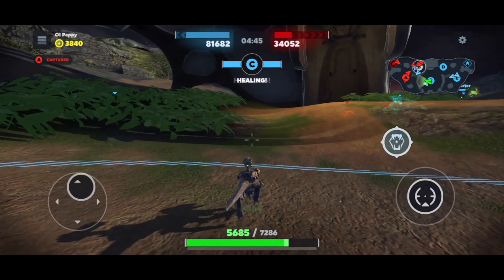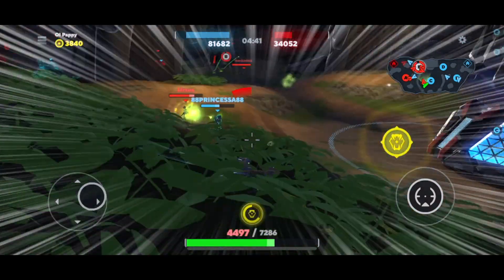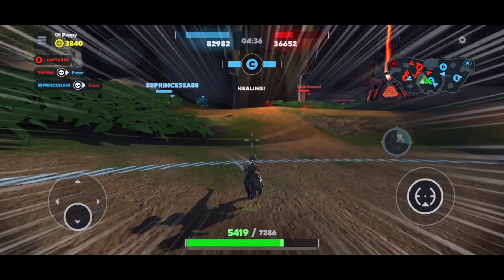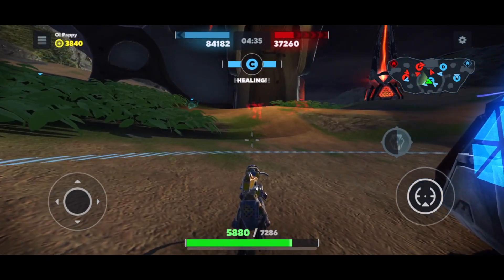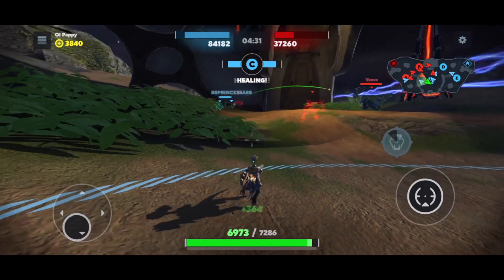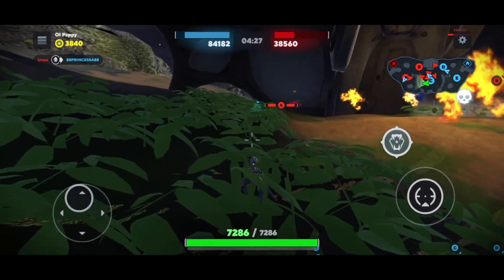Look at this — a guy just capped my beacon on the far left-hand side. I'm using the map to orient myself, hiding in the bushes, chomping a couple guys, going to get some more health and get healed up. Now they've got two beacons — it looks like they're all spawning far on the left-hand side of the map.